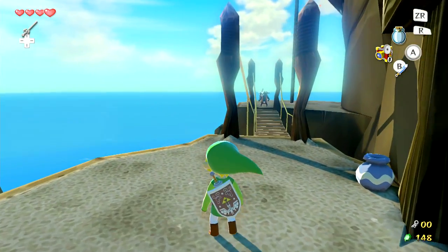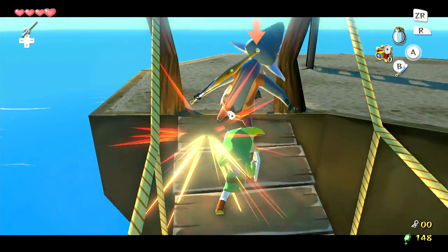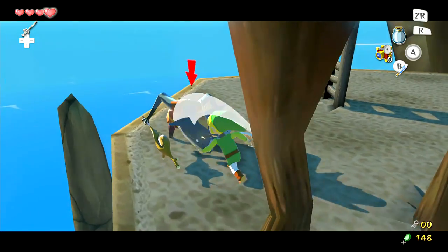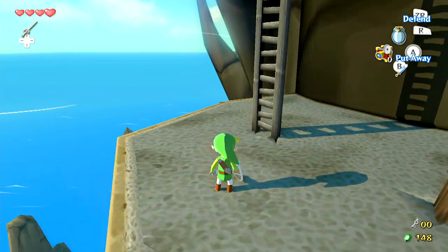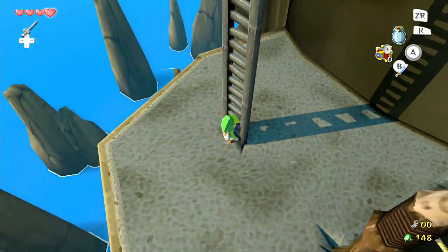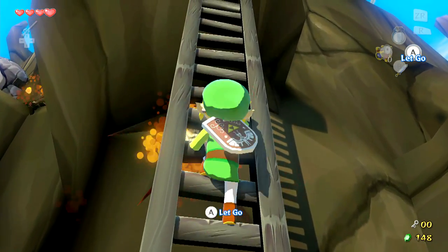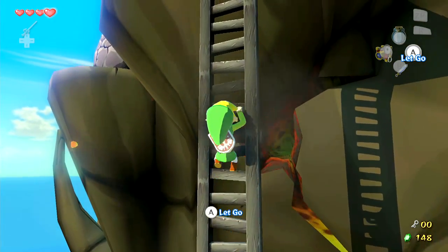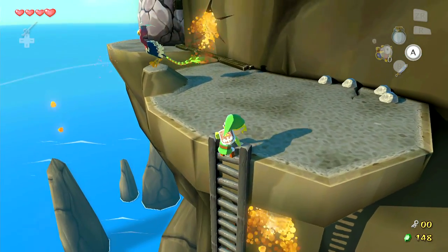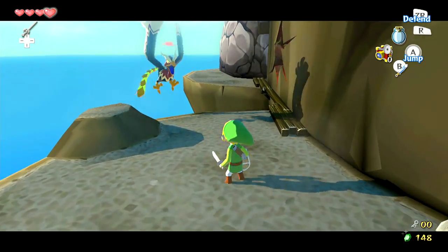This will take us to the outside of the temple. While we're out here, I'll talk about why I do have some issues with the HD remake of this game. It's pretty bright out here because of all the bloom they added, and if you look on the horizon you can see the blue ocean just meshes with the blue sky. Overall it doesn't look as good as it could be — Wind Waker is supposed to be this really bright, vibrant, happy-looking game, and I think it just looks kind of dull with all the bloom they added.